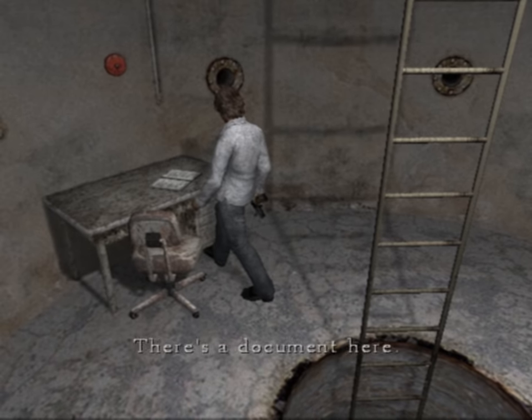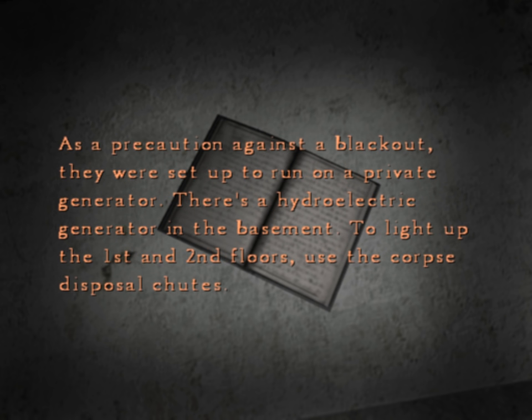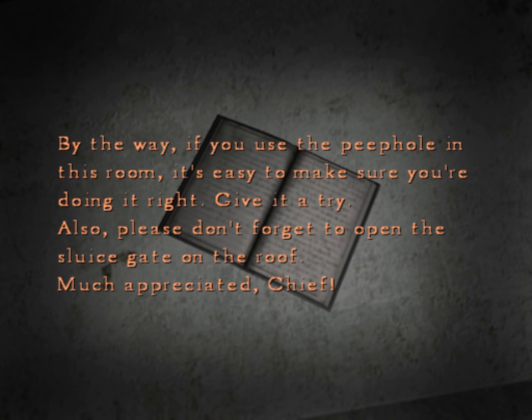Before that, there's a note to read here — another log. 'To keep a close eye on the kids, it's important to keep the cells well lit. The lights on the third floor were originally bought as searchlights. As a precaution against a blackout, they were set up to run on a private generator — there's a hydroelectric generator in the basement. To light up the first and second floors, use the corpse disposal chutes.' So just line up the holes to see down further. Since each floor can be rotated, you can light up any cell by matching up the holes. This is basically just telling me the solution — I already figured it out, but I'm surprised they would do that.